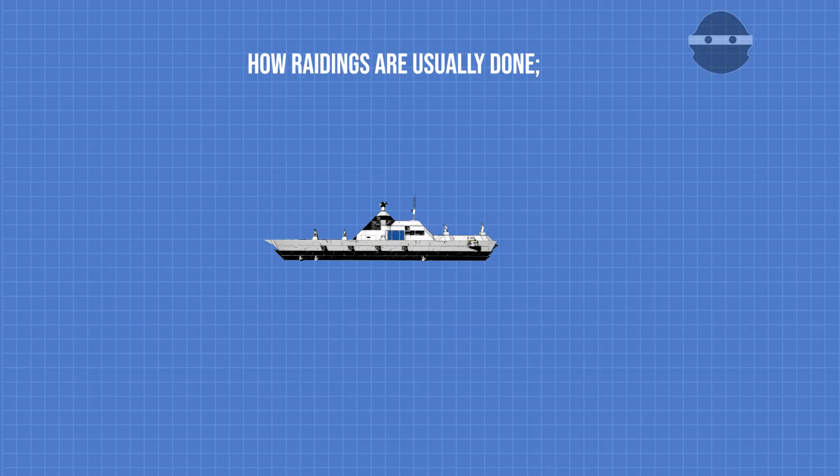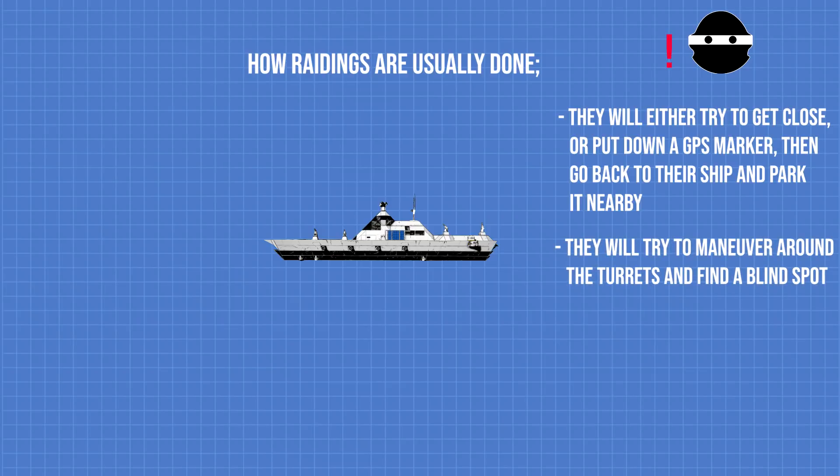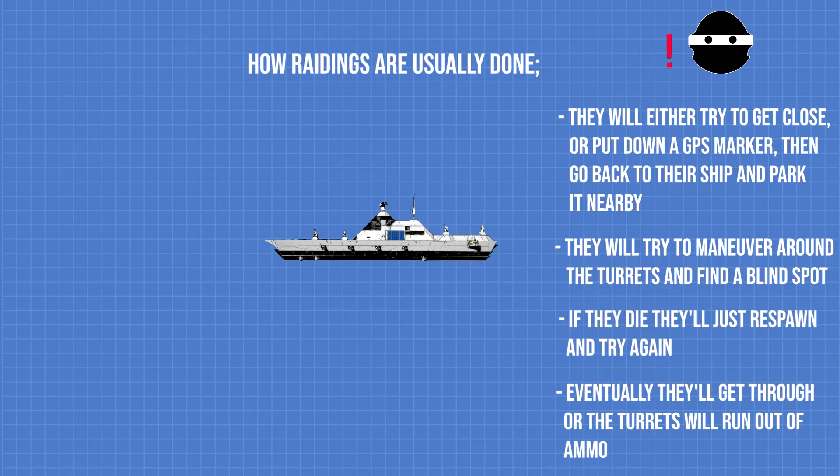First, the raider finds your ship. They will either try to get close, or put down a GPS marker, go back to their ship, and park it nearby. After that, they will try to maneuver around your turrets, get closer to your ship, and find a blind spot to start grinding into your ship. If they fail, they can always respawn and keep trying to maneuver around to get in, or maneuver until your turrets run out of ammo. Even if they forgot to put down a GPS marker the first time they found your ship, they can always go back to their body location marker.